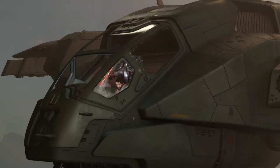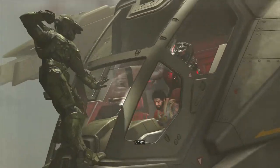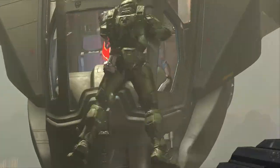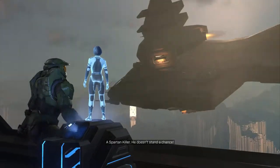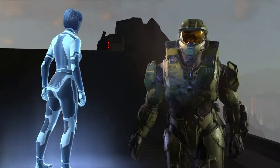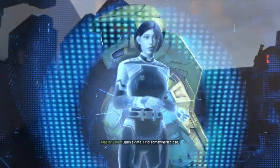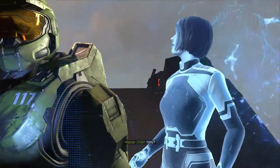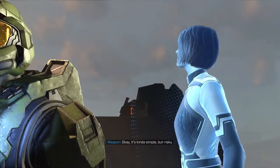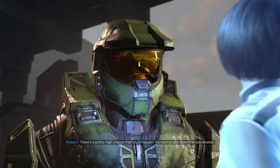Chief? Chief? Chief? A Spartan killer — he doesn't stand a chance. Drag it. Already doing it. Open a gate. Find somewhere close. It's not that simple. Why? Okay, it's kind of simple, but risky. We save him, or die trying. There's a pretty high chance that could happen.